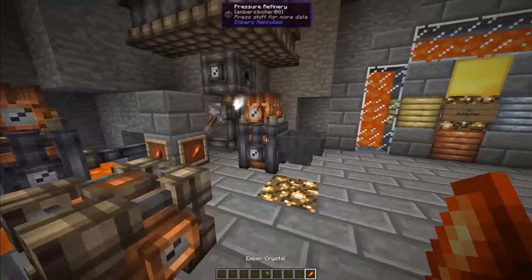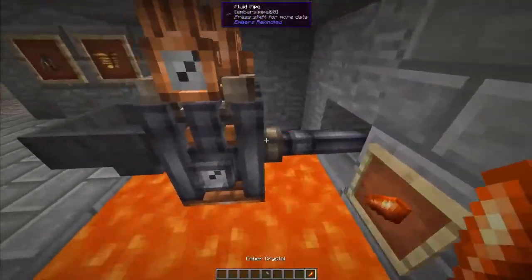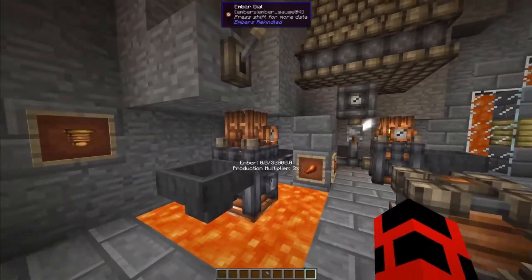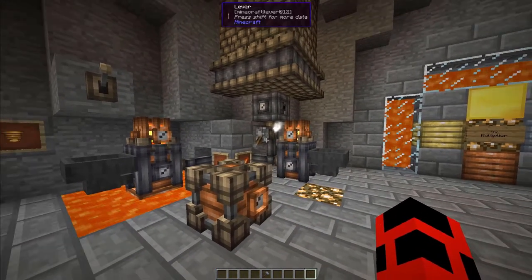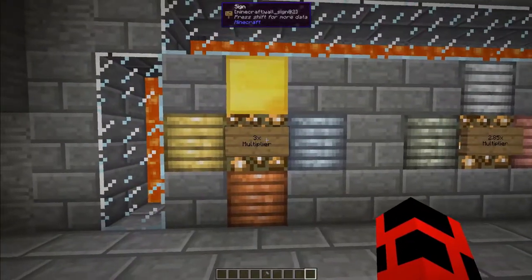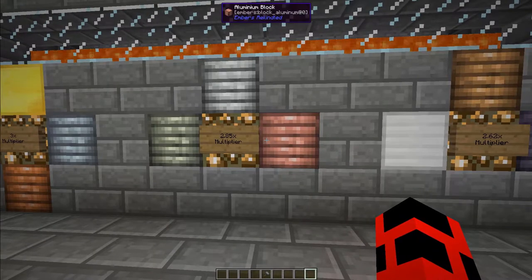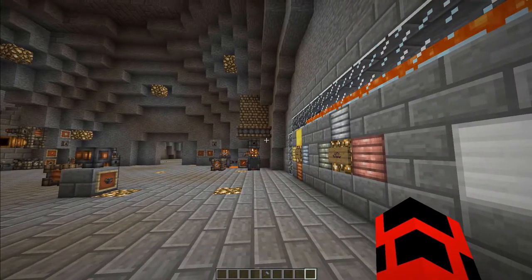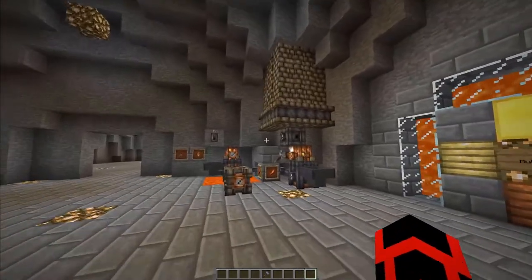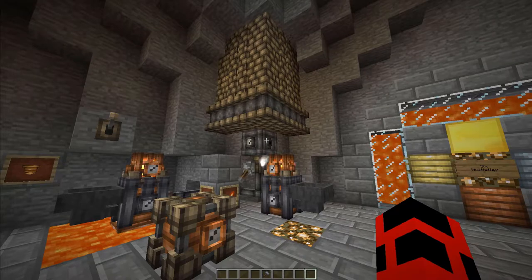To demonstrate, here we see one crystal generates 1600 ember, while with the other refinery it generates 7200. What type of block determines the multiplier? Gold, silver, copper, and electrum give a 3 times multiplier. Nickel, tin, and aluminum give a 2.85 times multiplier. And finally, iron, bronze, and lead give a 2.62 multiplier. Outside of these blocks, the multiplier defaults to 1.5 times. The higher ember yield and dependence on water make this refinery synergize well with mini-boilers powering mechanical pumps.